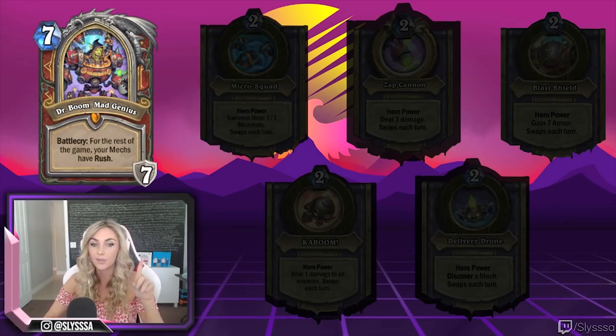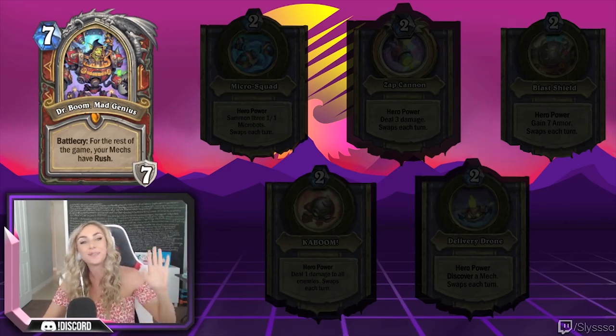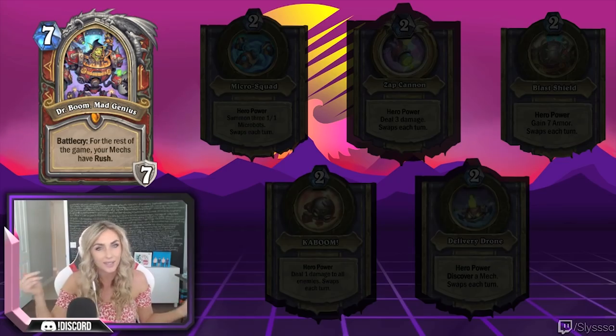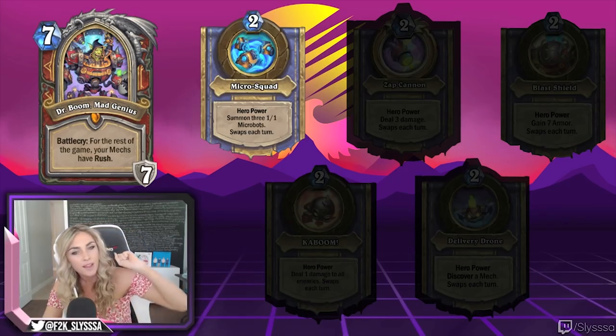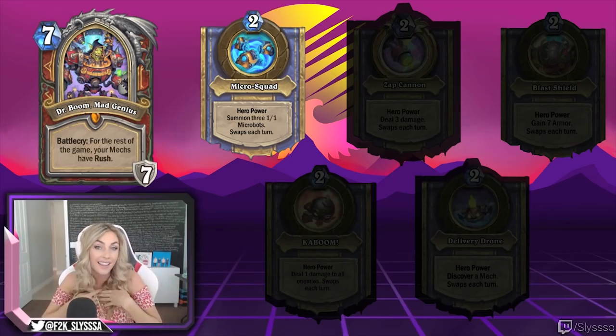Another cool thing is your hero power. You don't just have one hero power — you have five hero powers, which is awesome. It's random, which we love in Hearthstone. So you're gonna get five random hero powers, and hero power number one is the Micro Squad.